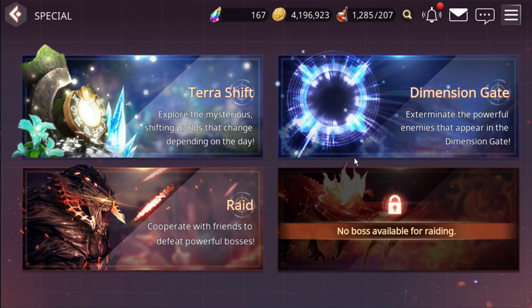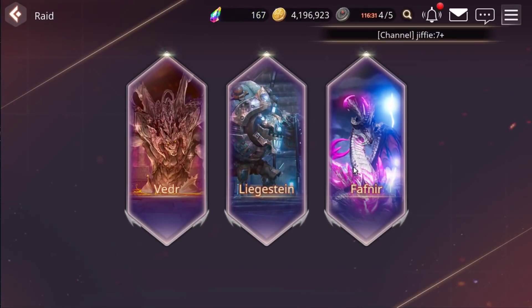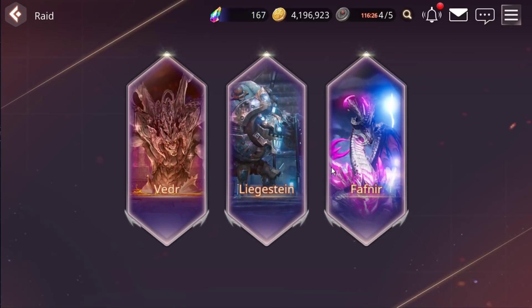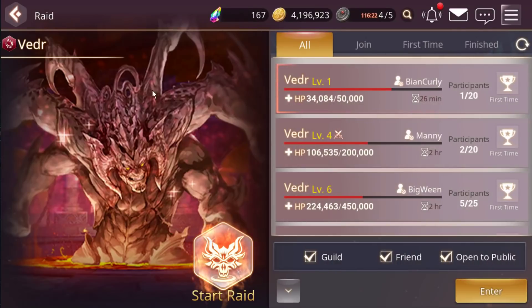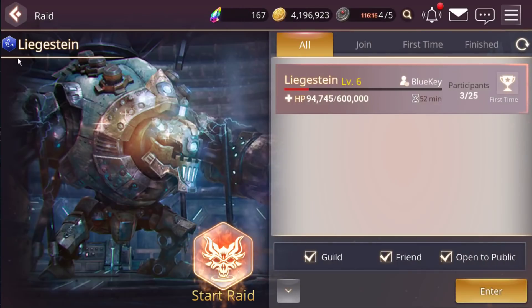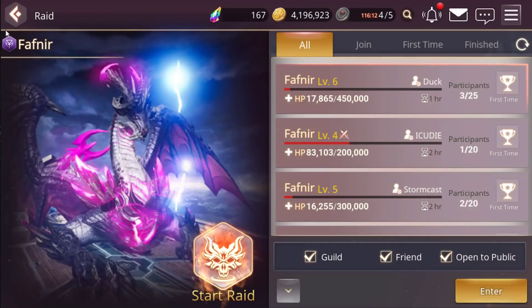Today I am going to review the overhead global version. From here they have three reports. Each boss will drop a different element weapon or equipment. This one will drop fire type, this one will drop water type, and the last one will drop that element type.